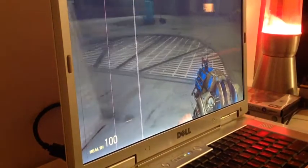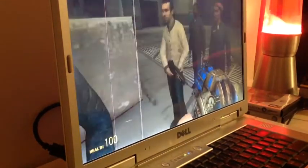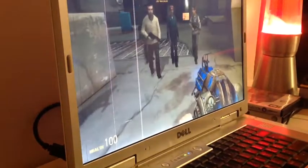So now I'm gonna spawn some human resistance. The cool thing is that these refugees here, they just follow you. So I'm gonna spawn in one, two, three, four. Three of them have blue jackets, one has a white jacket. And the medic. I think we're ready to go now. Let's start this.